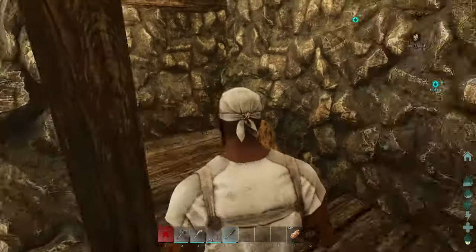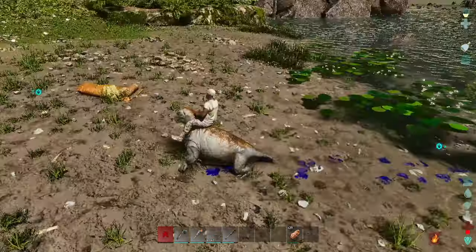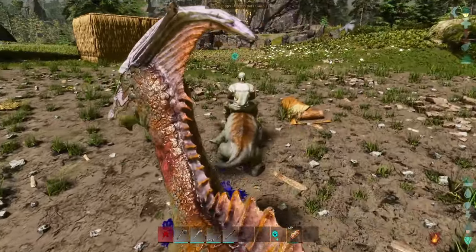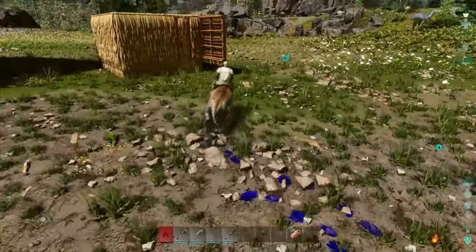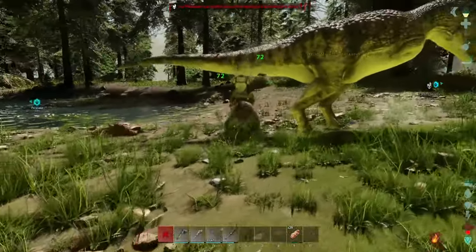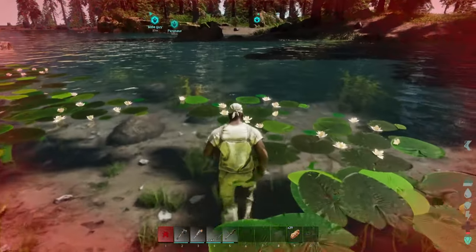I thought there were supposed to be NPCs, but I didn't see any in this village — I don't know if it's just empty or if they aren't there at the moment. On my way back home, I tamed a Parasaur, which I thought would be better for getting around since it's faster than Sir Chops. But that didn't last very long because the Carno from earlier came back and killed my Parasaur. I tried to save it but I didn't realize it was a level 145 Carno.